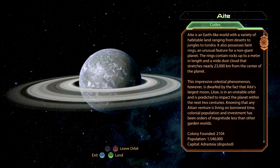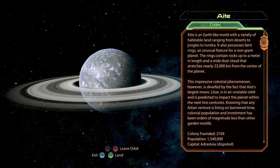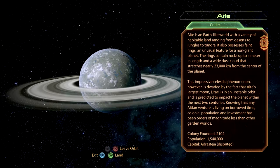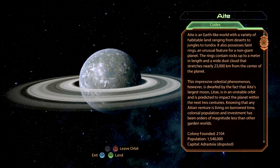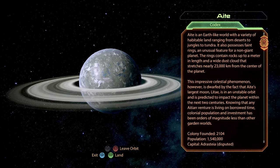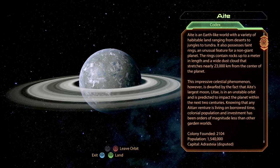Aite is an Earth-like world with a variety of habitable land ranging from deserts to jungles to tundra. It also possesses faint rings, an unusual feature for a non-giant planet. The rings contain rocks up to a meter in length and a wide dust cloud that stretches nearly 23,000 kilometers from the center of the planet. This impressive celestial phenomenon is dwarfed by the fact that Aite's largest moon, Litte, is in an unstable orbit and is predicted to impact the planet within the next two centuries, meaning any Aitean venture is living on borrowed time.